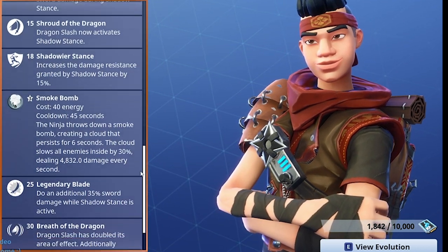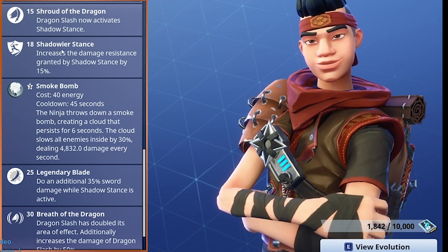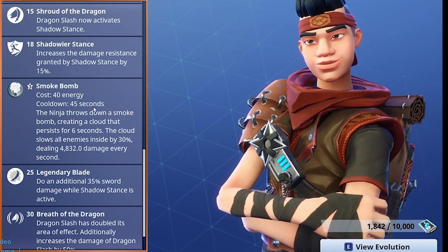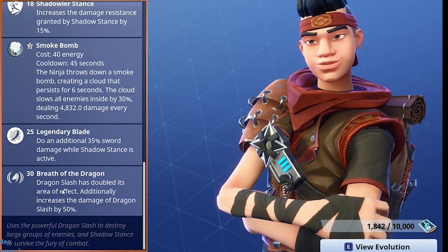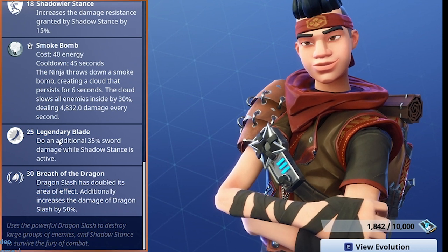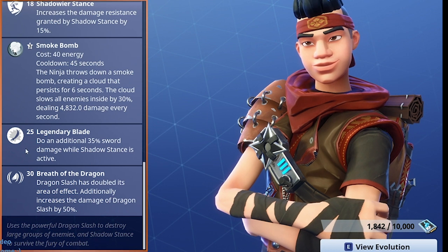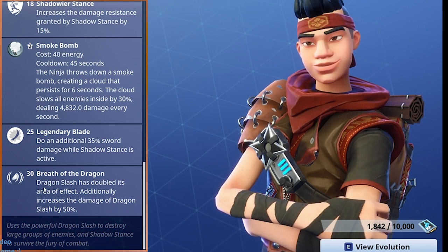He's got quite a lot going on. Shadowy Stance increases the resistance granted by shadow stance by 15. He's got Smoke Bomb and Legendary Blade which does additional sword damage during shadow stance. He's also got Breath of the Dragon — Legendary Blade does an additional 35 sword damage while in shadow stance, so it's definitely worth leveling him up to get that 25th and 30th level perk.